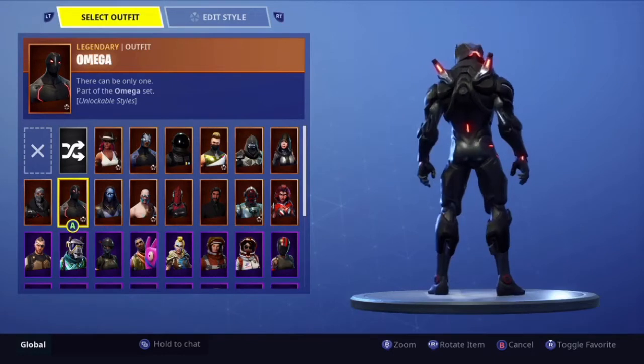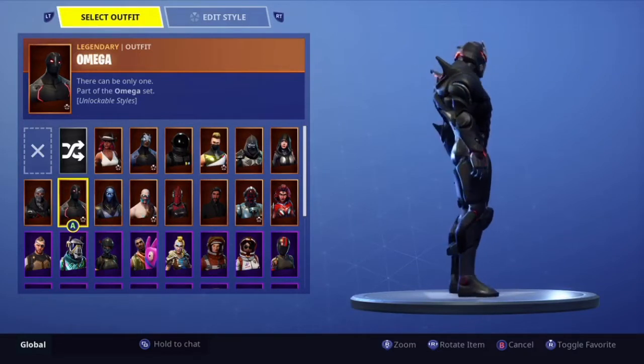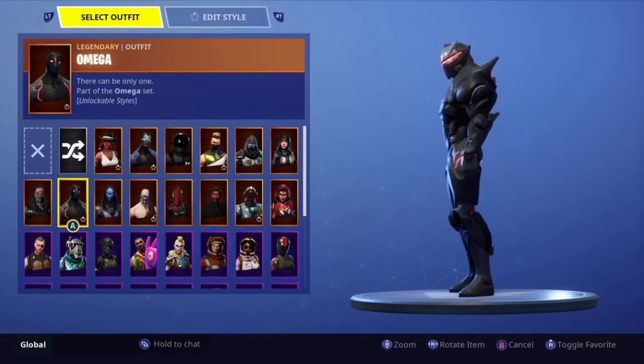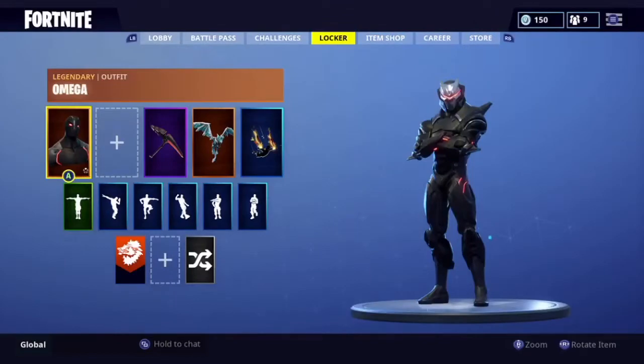Now here we are at the halfway mark. This is my skin — the Omega. I chose this as my mascot kind of skin, but I don't use it really at all. I'd probably use it a lot more if I actually unlocked the colours for it, which I didn't get to do.